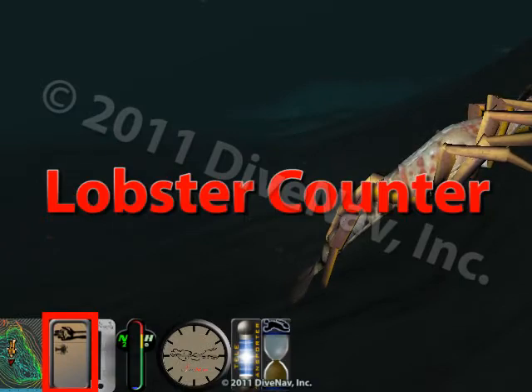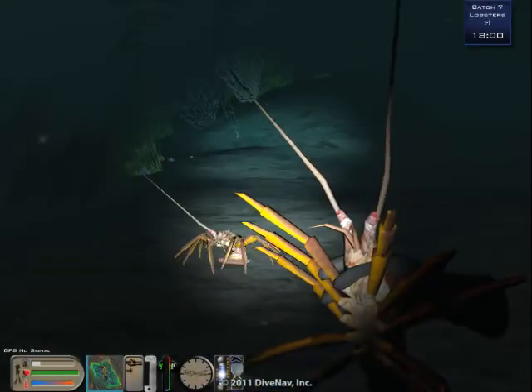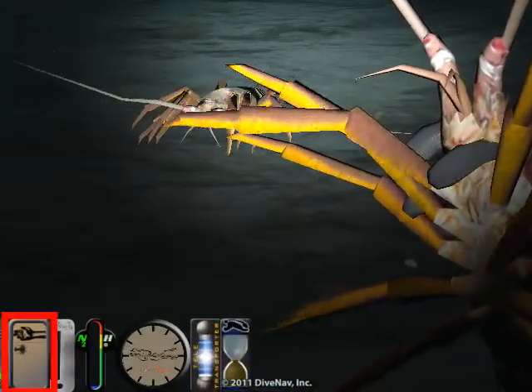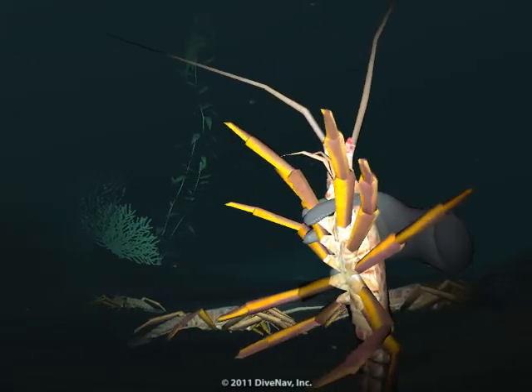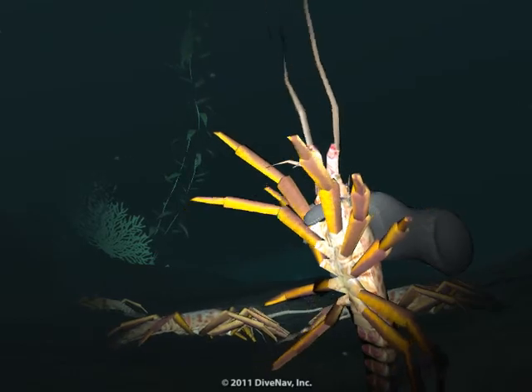The second addition is the Lobster Counter. The Lobster Counter is an icon in the toolbar that shows how many lobsters you have caught. Just make sure that you don't get more than 7 lobsters, otherwise the Warden will confiscate them.